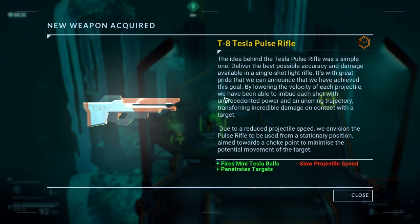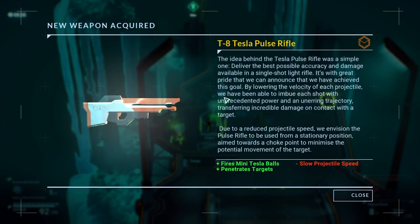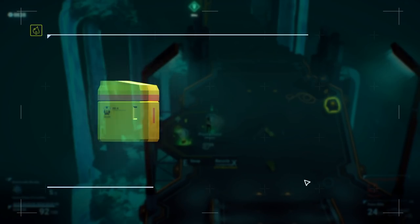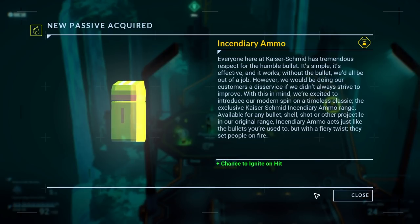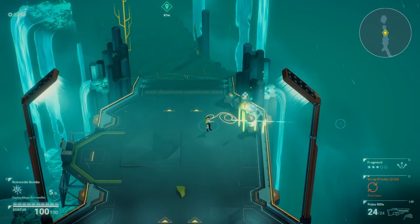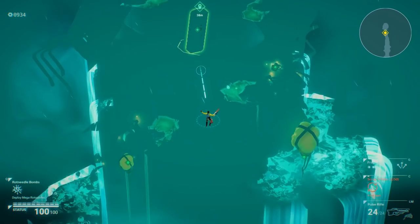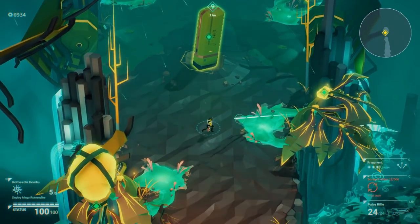The idea behind the Tesla pulse rifle is a simple one: deliver the best possible accuracy and damage available in a single-shot light rifle. It's with great pride that we can announce we've achieved this goal. By lowering the velocity of each projectile, we've been able to imbue each shot with unprecedented power and unerring trajectory, transferring incredible damage upon contact with the target. Due to reduced projectile speed, we envision the pulse rifle to be used from a stationary position aimed toward a choke point to minimize the potential movement of the target. Cool — penetrates targets. And we get an ammo mod: incendiary ammo, chance to ignite on hit. Beacon locator checkpoint.